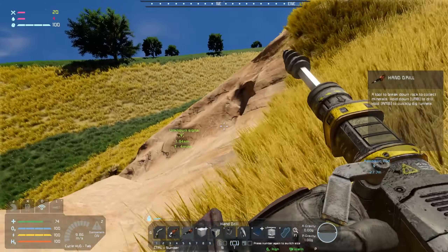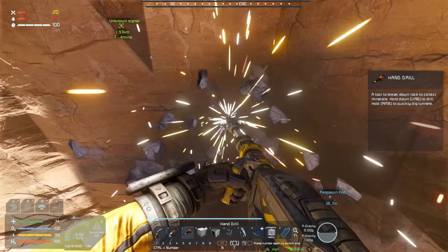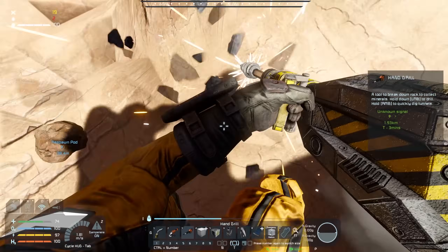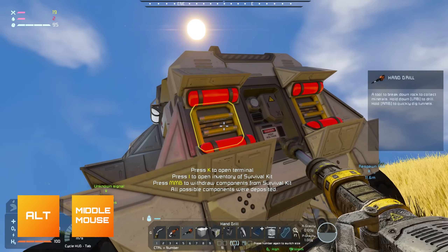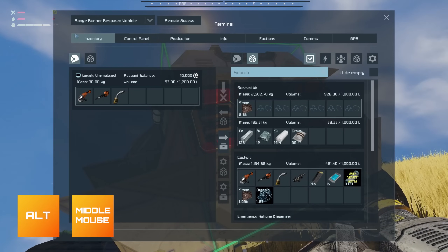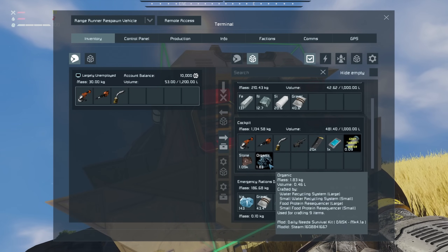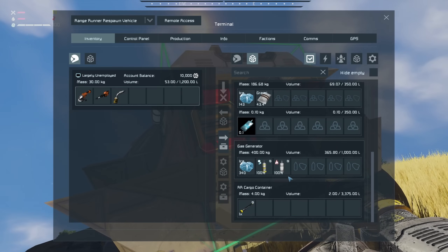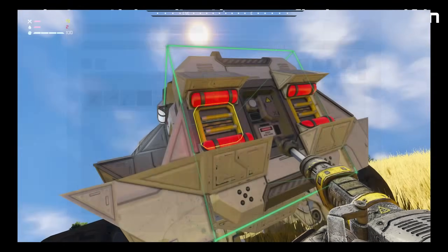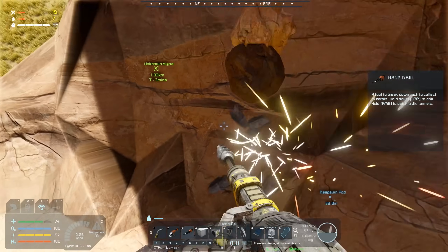I'm going to get a little bit more stone so we can start building more components. Holding left Alt and middle mouse clicking on inventory blocks will deposit everything from your inventory into that block — which can be pretty handy. We're currently storing poo and wastewater in our cockpit, which... there's a joke to be made there, I just don't think I'm smart enough to make it. Each water gives me about five hydration.